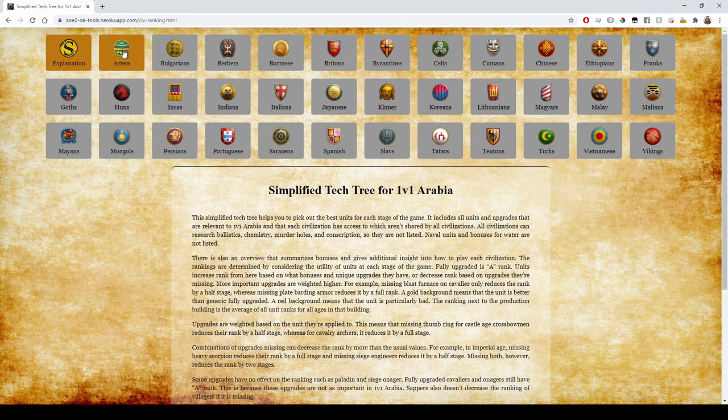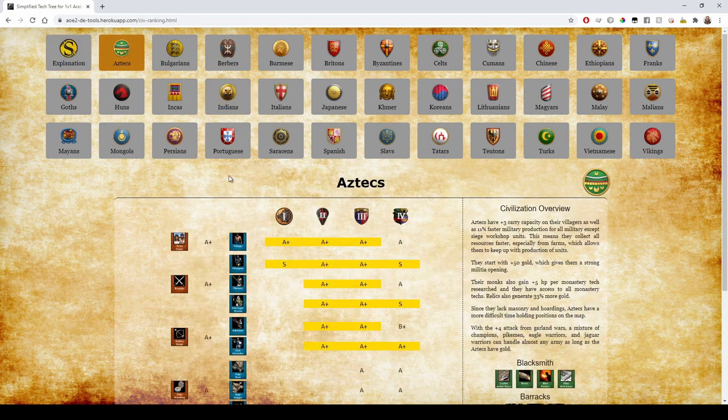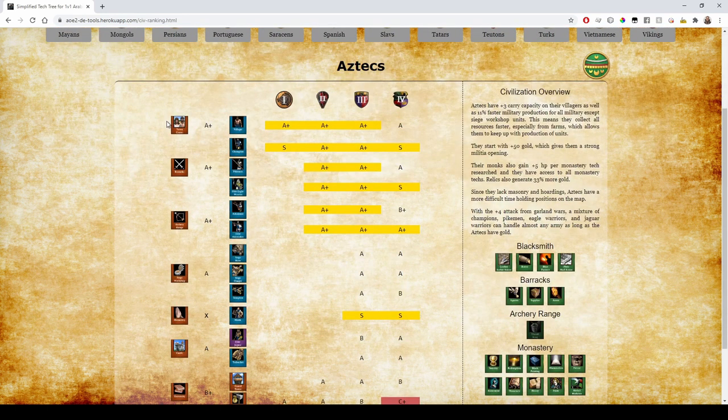I'm going to go through each civ and leave timestamps in the description. If you want to check it out yourself, just go to the link in the description. I will explain why certain rankings are what they are — like why Aztecs are A+, or why they have S in some categories.